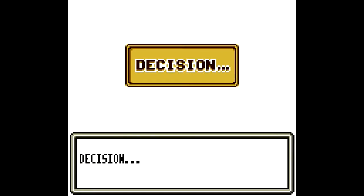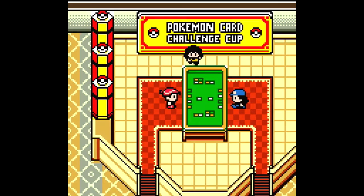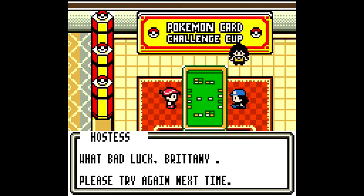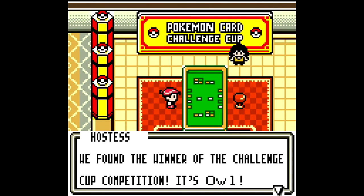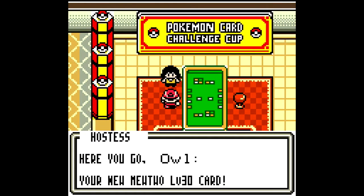And here we go — Grass deck. Oh, green tears. So now we have blue tears, brown tears, and green tears. Congratulations, we found our tournament winner! What bad luck, Brittany. And here we go — we found the winner of the challenge cup competition. It's Owl! Cool.